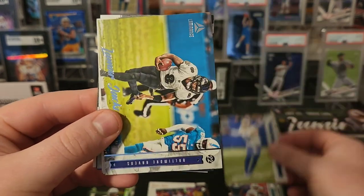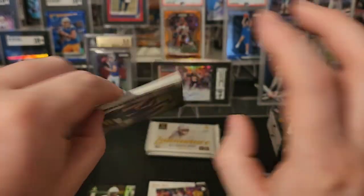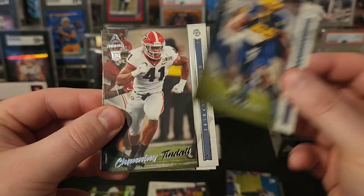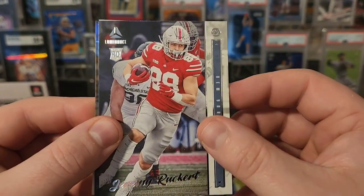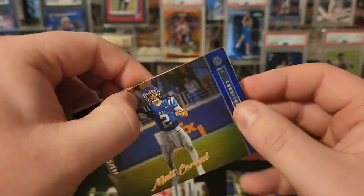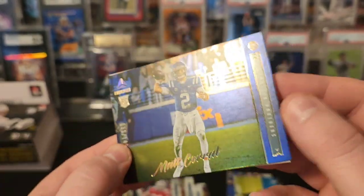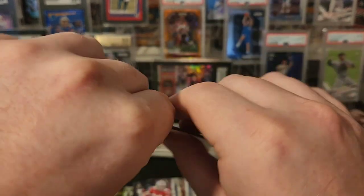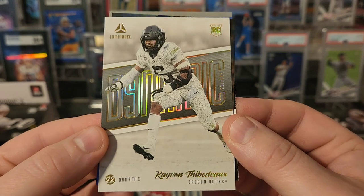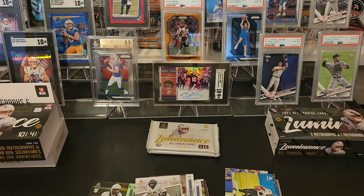Got a Rashad Bateman second year card, Tua, Matt Stafford. There's a horizontal Lamar — maybe we'll get one of those in each pack. Got David Ojabo rookie, Channing Tindall, Jeremy Ruckert, and our next parallel. Hey, Matt Corral — very unfortunate, he's going to be out for the year — nice rookie QB there, Matt Corral 32 out of 149. Oh, we got points. I'll take that though — Kavon Thibodeau on the Dynamic for my PC.